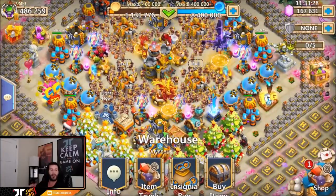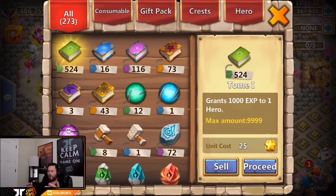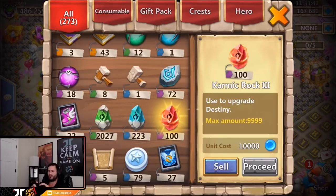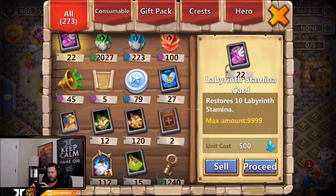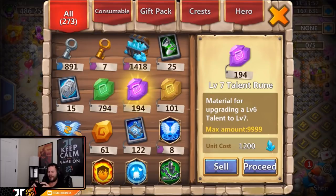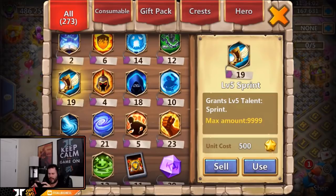For this video we're going to get into his armory and also the warehouse. Let's quickly start off with the warehouse to see if there's anything not normally on accounts — like 2,000 ceramic rock ones, that's just absolutely insane — along with 223 twos, 100 threes. It's kind of weird that he only has 72 augmenting stones; I think I have almost 200 on my account.